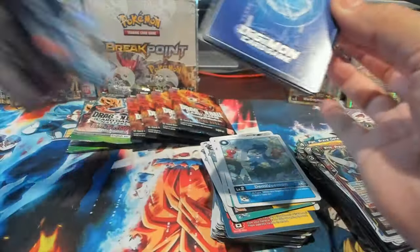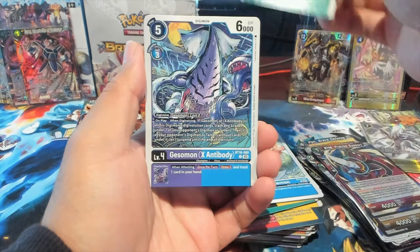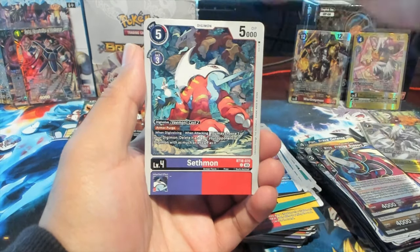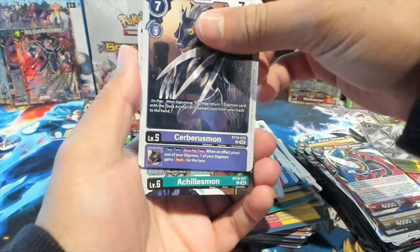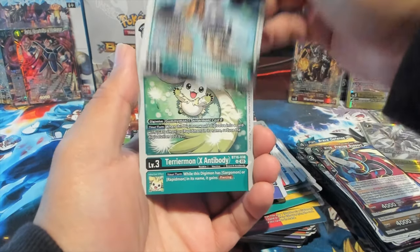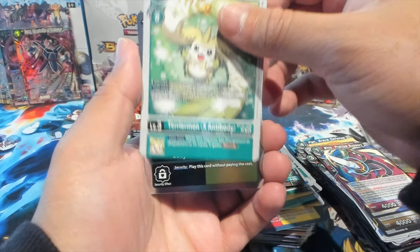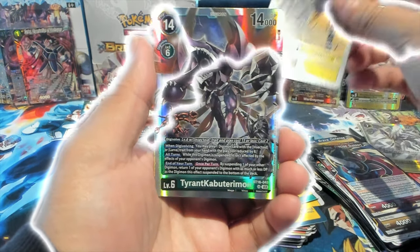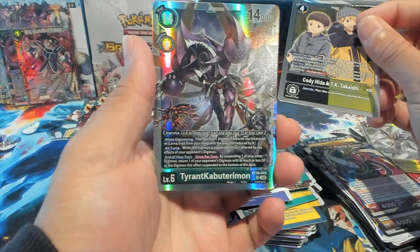We have Runnamon, Gesomon, Sheetmon, Gaugamon, Sethmon, Shootmon, Agumon, Cerberusmon, Killimon, Terriermon X-Antibody — looking all cave-like. First rare is Cody and TK, and let's go — we have a Tyrant Kabuterimon SR! Looks sick!